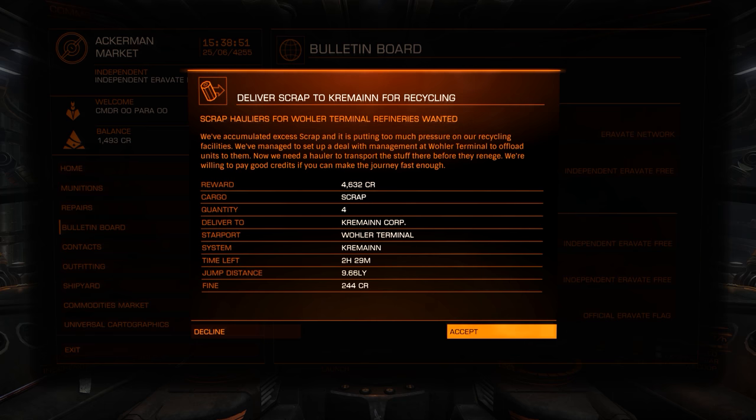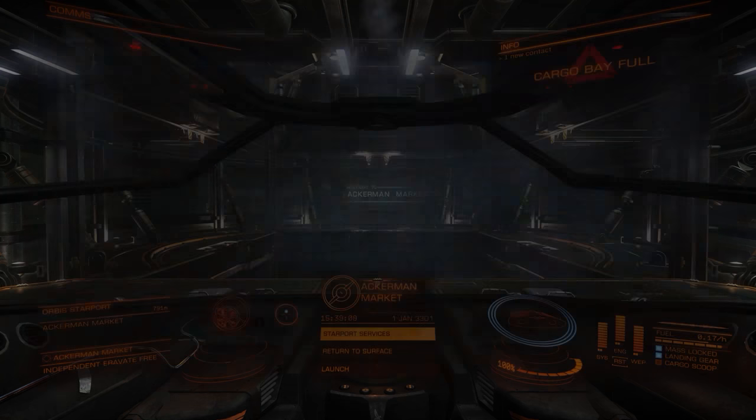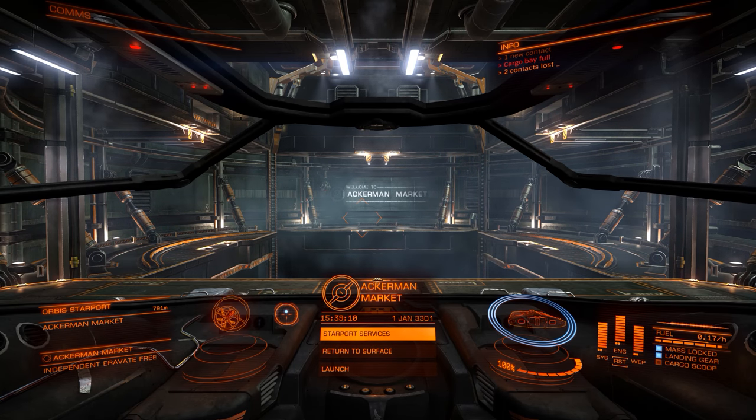So we're going to get four and a half thousand credits. Cargo is scrap, and we need to deliver it to the Kremen Corporation at the Wolfer Terminal Starport in the system Kremen. We've got two hours to complete this and the distance is 9.66 light years away. So we've picked our mission - now what? How do we get there?